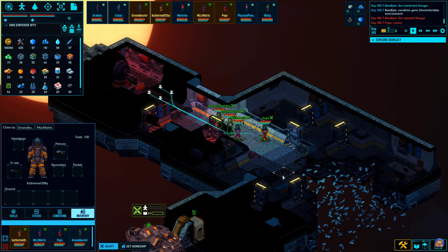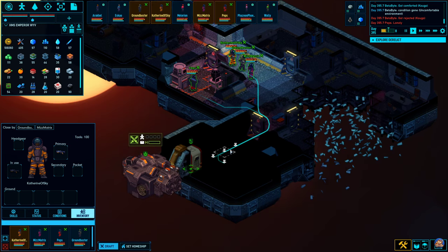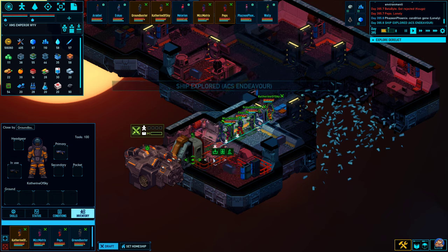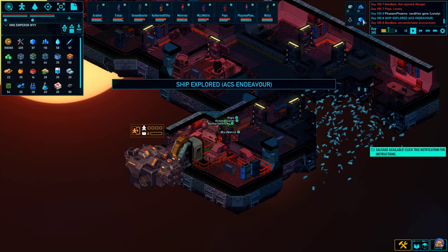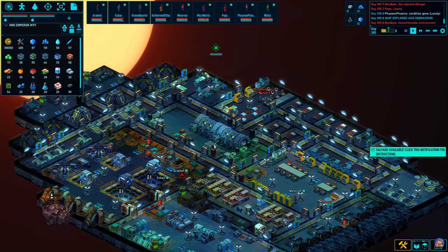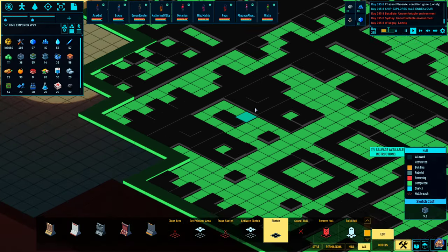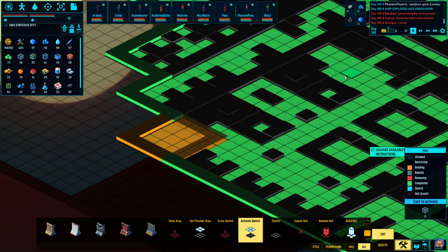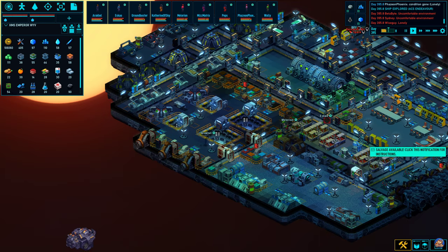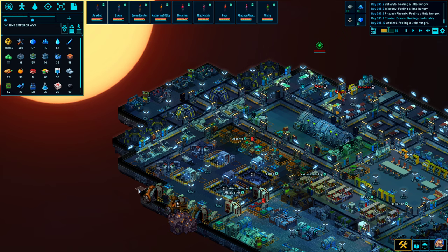The Endeavour. Okay, so do we have anything of interest here? Don't need the human meat. And while we are here, I want to sketch out a little bit more on each side of the ship. There we go. That'll take some time before they get started on that, because they have to finish the mining first.